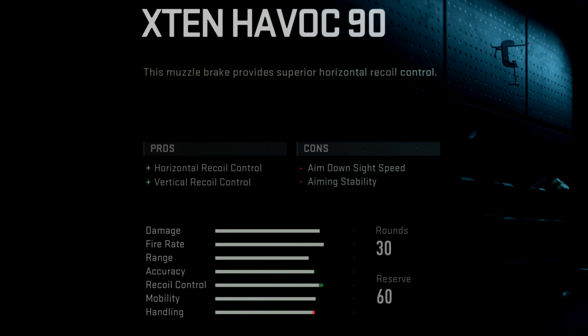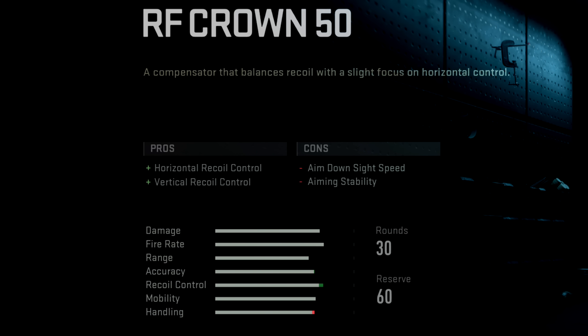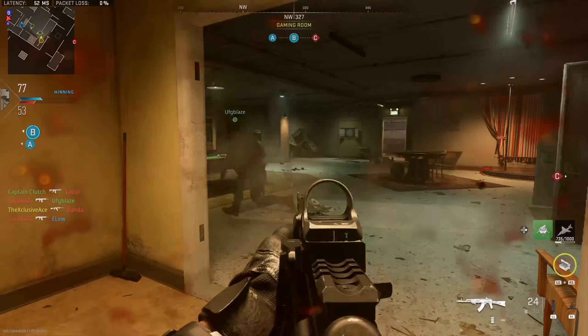With the M4, we have three muzzles that do this exact same thing, and it's worth noting the stat bars are identical for all three. We have the X10 Havoc 90, the F-TAC Castle Comp, and the RF Crown 50. As far as we can tell based on the menus, these are literally the exact same attachment with just a slightly different look and a different method to unlock them.